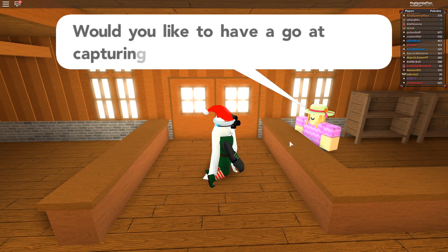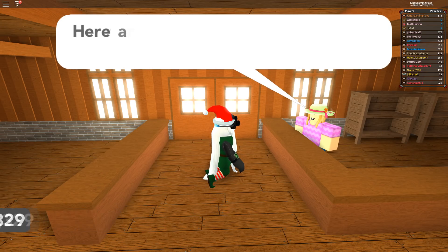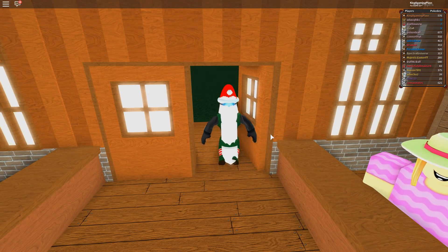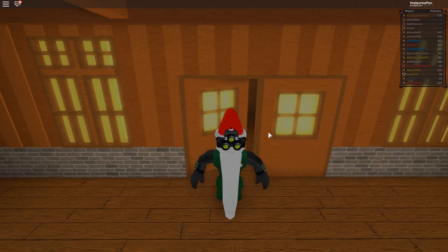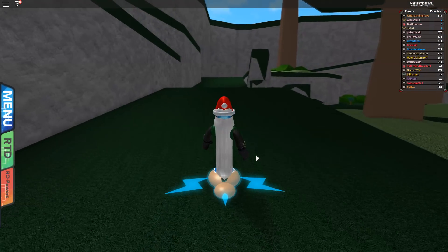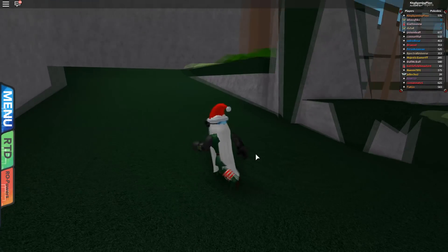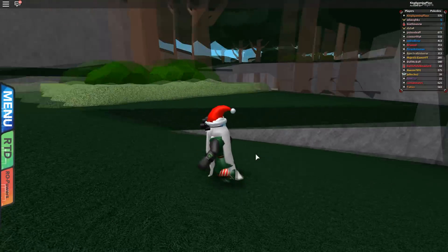Here we're going to talk to this girl — she's going to give us 20 Safari Balls, but you don't need the Safari Balls to catch the Onage. You can use a Master Ball if you want. Now we're going to move up. The location is on the left-hand side when you enter the Safari Zone.